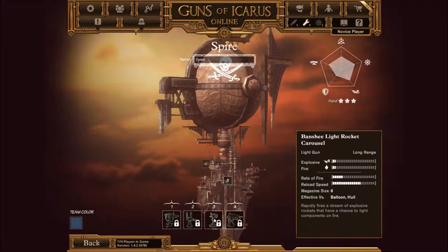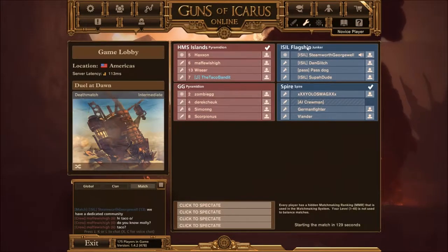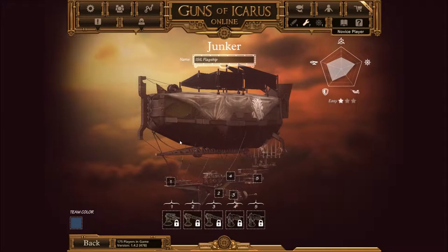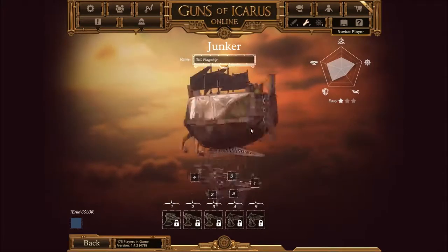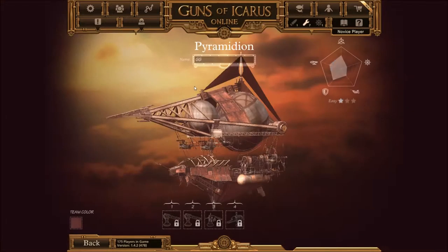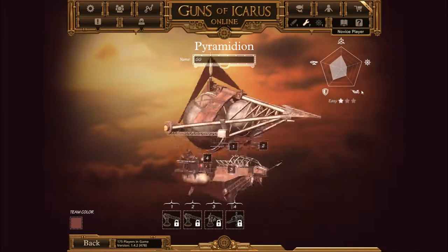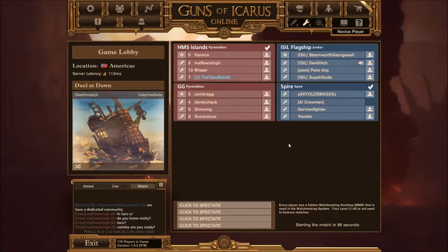This looks like a full team so let's look at what our ship's going to be like. We need to be shooting out their guns. Superdude, Ghost Gunner, and then you can stand on the gun on the Guardian. As you can see we've got pretty much a full team apart from one on the enemies.